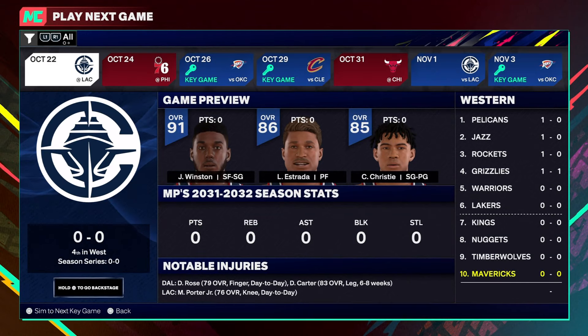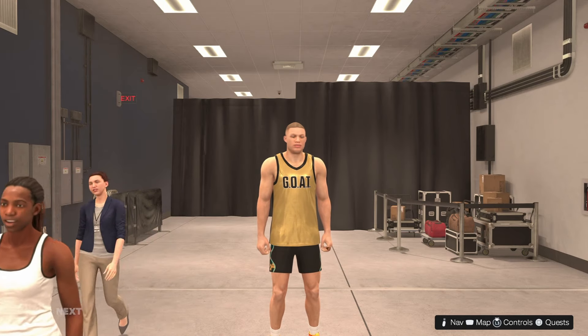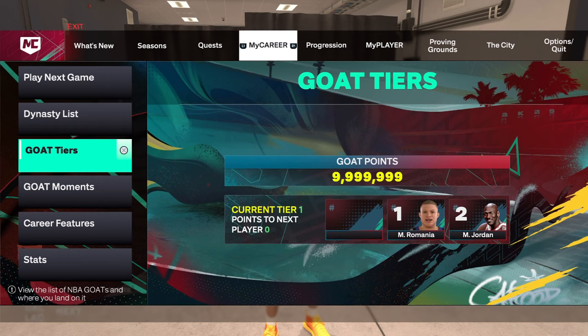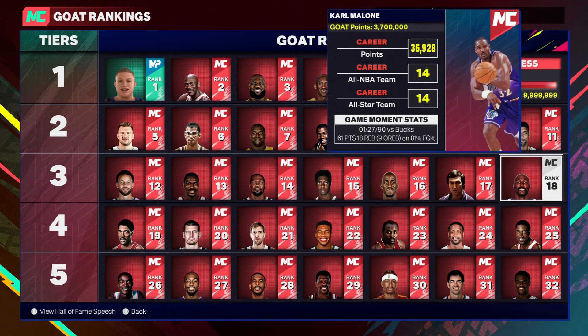Also in the playoffs, you can simulate the games and play only the final game. So that's 36 key games total — play on Rookie, play on 5-minute quarters, and check the GOAT list from time to time to see what rank you are.